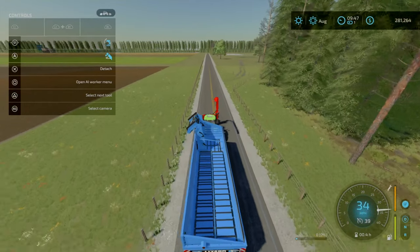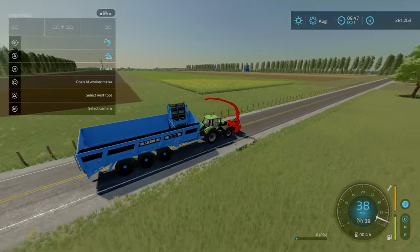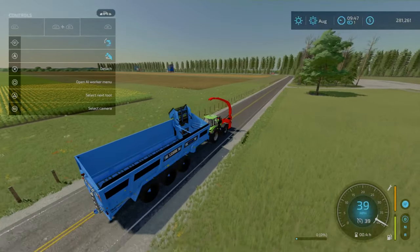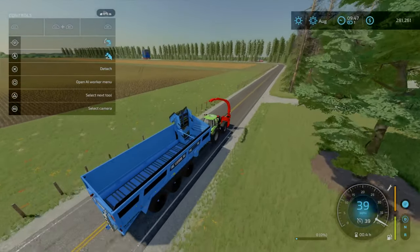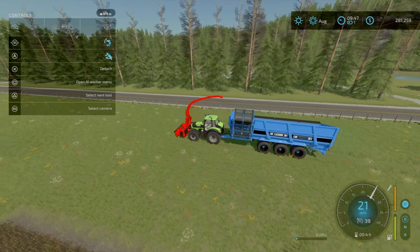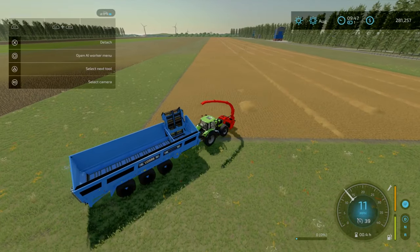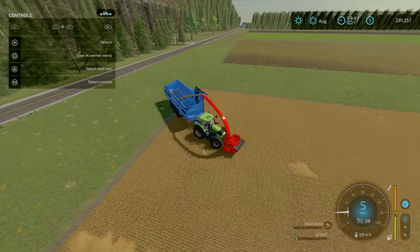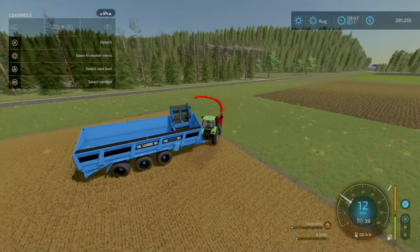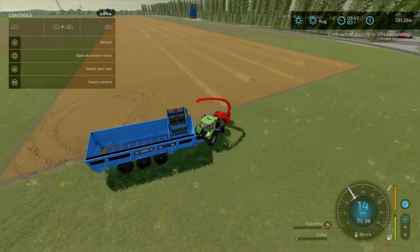How much have we actually earned so far? Looking at our finances, we've earned 16,000 plus 80,000 plus 50,000 — so about 70,000 in what, an hour and a half almost. I don't think this is the best option for us. I've purchased field 8 because I've got an idea where we can make the corn into silage, and then we can get a facility, bunk silo or a production, to get some silage being produced. Seasons is off — I've turned it off as part of the challenge.